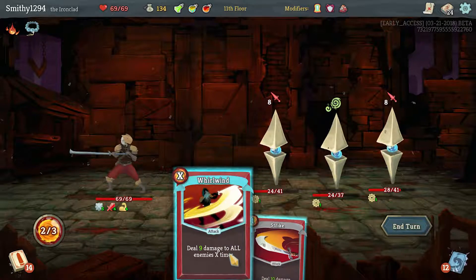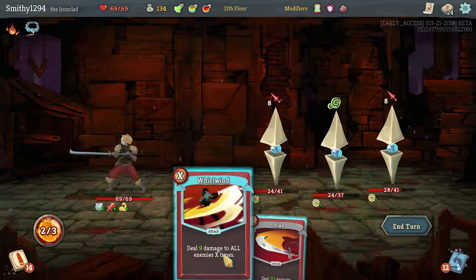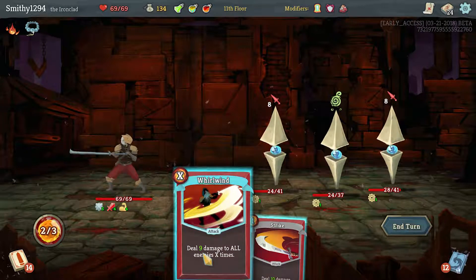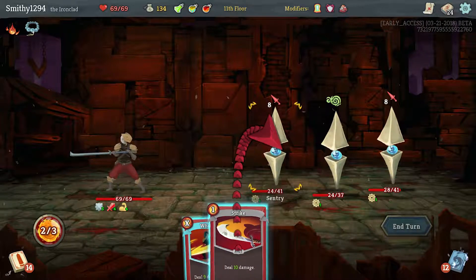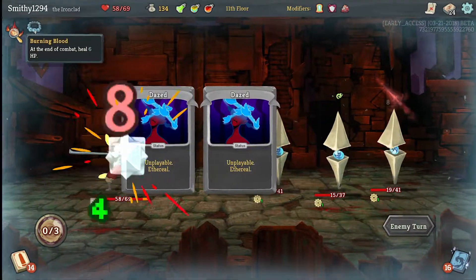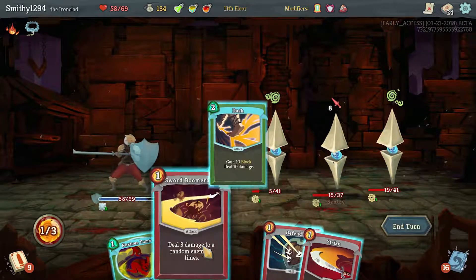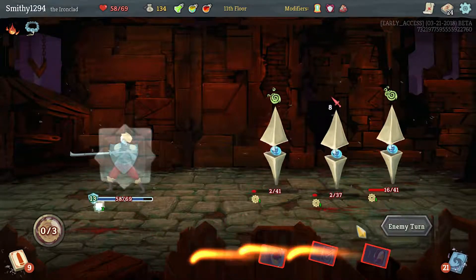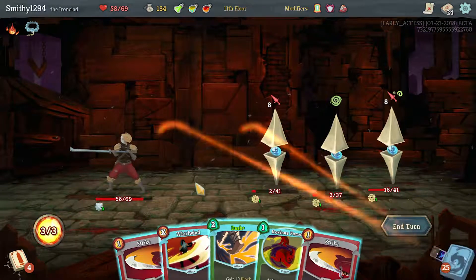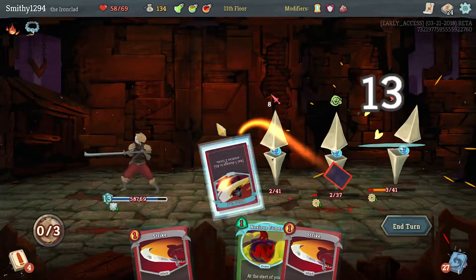If I hit you for 10 you'll be on 14 so I won't kill you. That's 18 damage - or 19 damage - so this is still technically more damage but it's not going to Weak or anything. We still have Burning Blood as well so we can take some hits. I'm going to risk this - two people are dead no matter what.